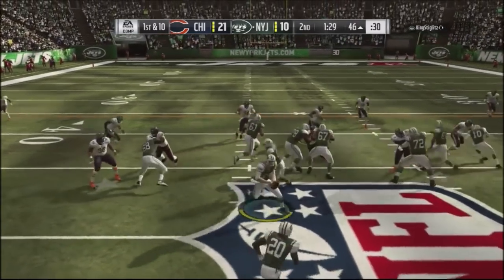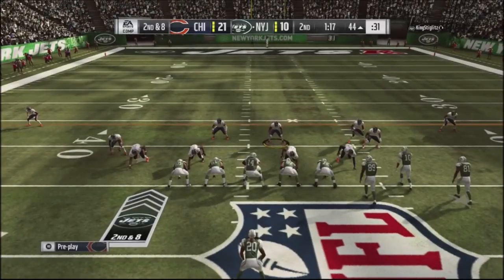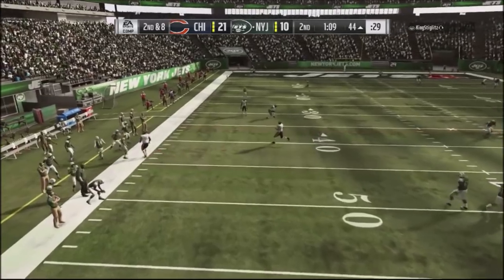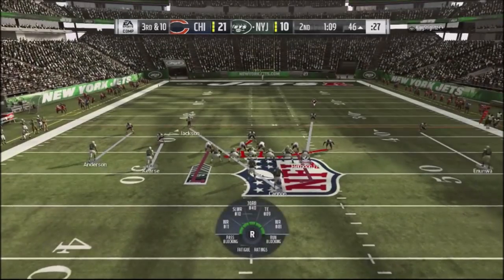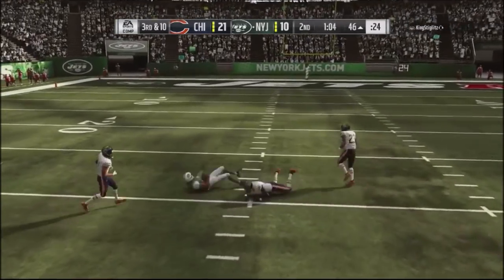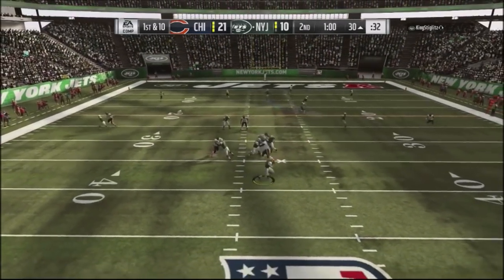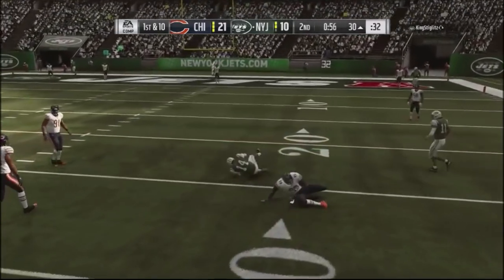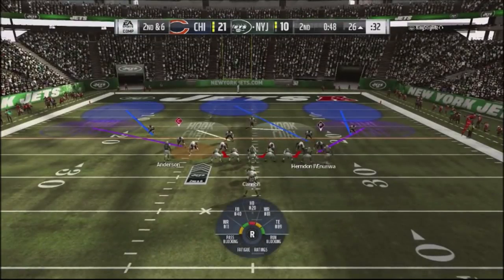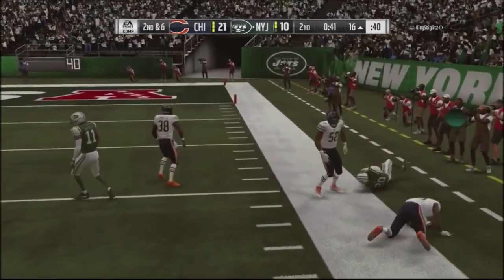I stay with a cover-three shell with guys down in the box. He runs a counter inside for a two-yard gain. Same look again, and with the strong safety I try to take away the wheel route — I send the dogs after him and he runs out of bounds, losing a couple yards. Third and ten I go into a man blitz, but he hits another slant off the left side. He scrambles for a few yards. On second and six I spy up my defensive tackle to take away his scrambling, and he runs a mesh — picks up the running back route in the flat for a first down.